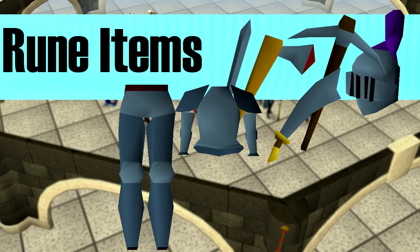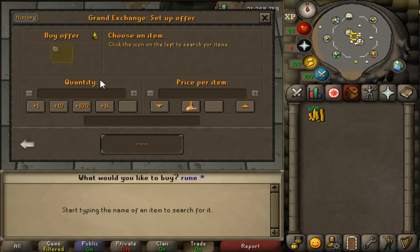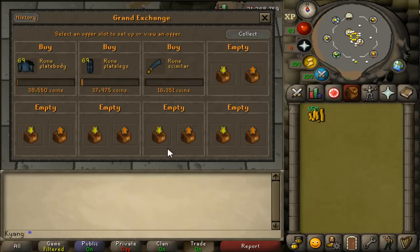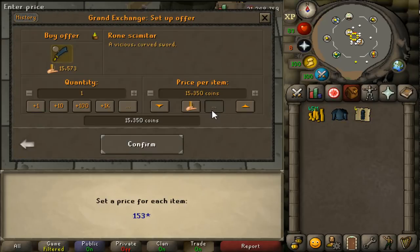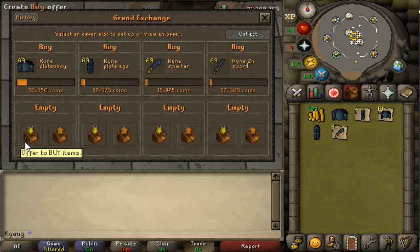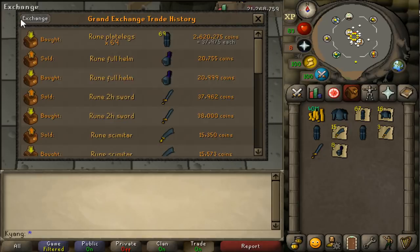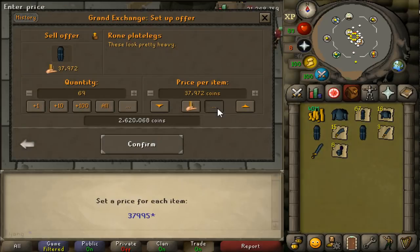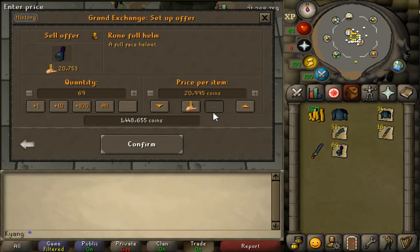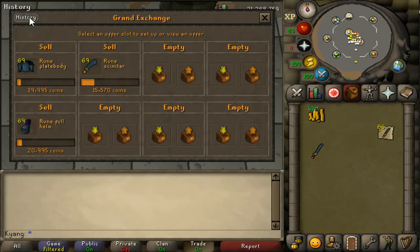The final item I'd suggest flipping in free-to-play would be rune items — rune axes, rune scimitars, rune two-handed swords, rune plate legs, rune full helms, rune plate bodies, rune chain bodies. Anything with rune in the name you should flip, because they sell so fast — these are highly sought-after items in both free-to-play and members. Everywhere in Old School RuneScape you can find someone wearing rune. I would flip these every single day on a free-to-play account. They usually have a 200 to 400 GP margin depending on the item, and sometimes you can get into the thousands. You can buy 70 rune items every four hours, and with margins potentially at 2,000 GP, they just buy themselves — it doesn't really feel like a flip, just easy money in free-to-play with basically no work.